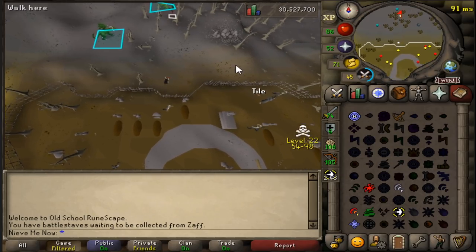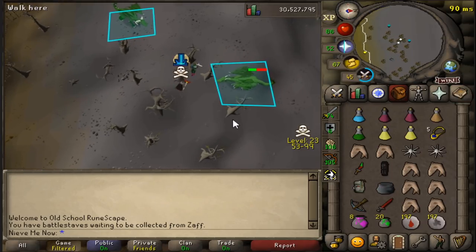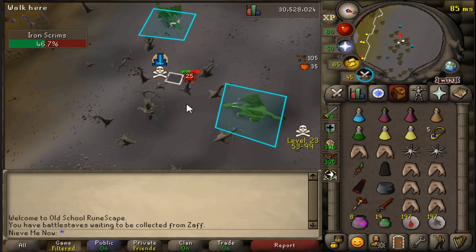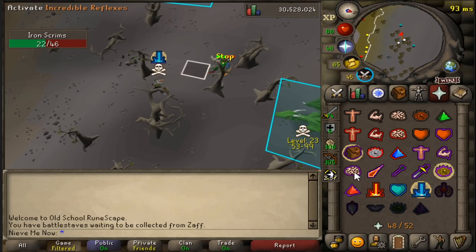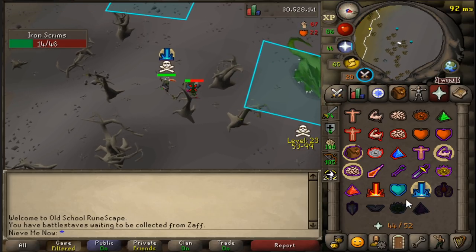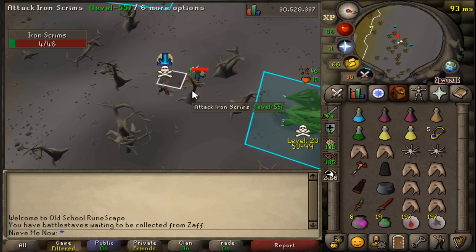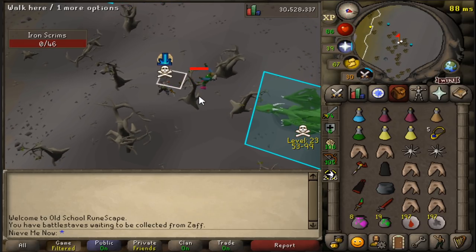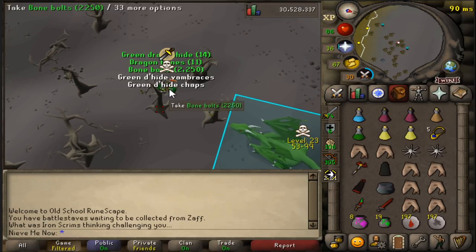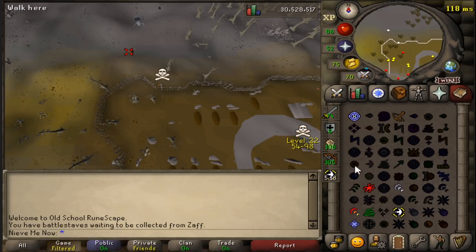Something I highly recommend doing — that I only did once throughout this one hour — is to drink a dose of Antidote and a dose of Antifire, because you really don't want to get poisoned out here and you don't want to get hit by a dragonstone spec. Back when I first made this account I used Karamja teleports to get closer to this area, but now the tablets are close to 12k each so it's definitely not worth using unless you already have the portal in your house.